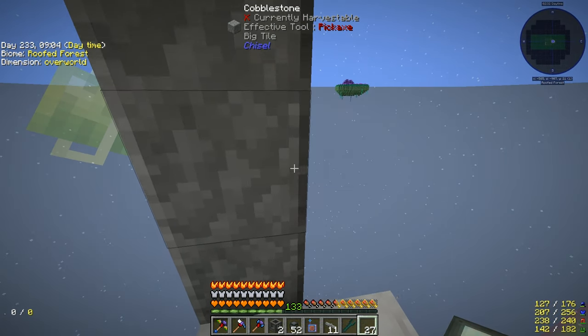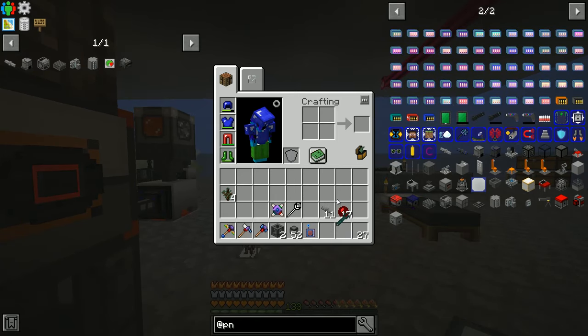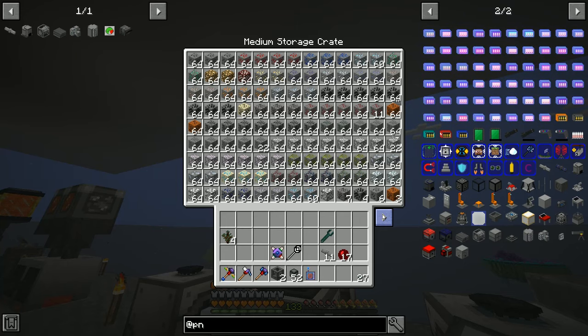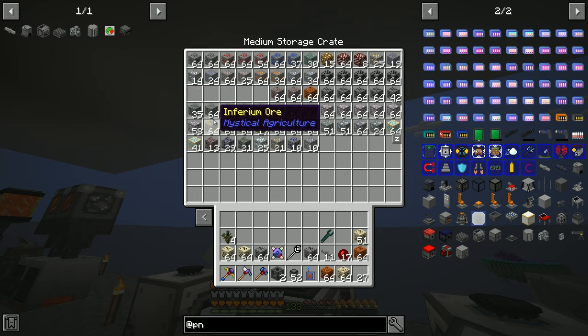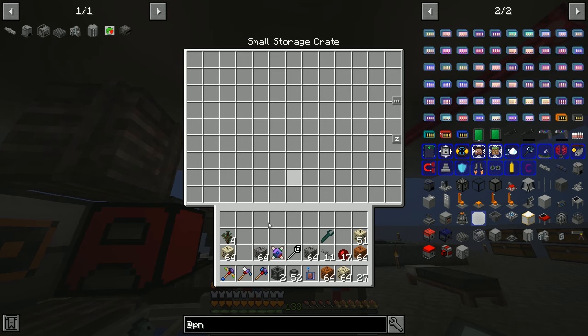Let me show you how I'm getting crude oil at the moment. I'm getting it from the laser drill — there's quite a lot of it. Oil sand here, oil sand there — should be some more somewhere. I've set up a magma crucible and that is producing crude oil. You get one bucket for each one of these, and that's just outputting to a quantum tank.